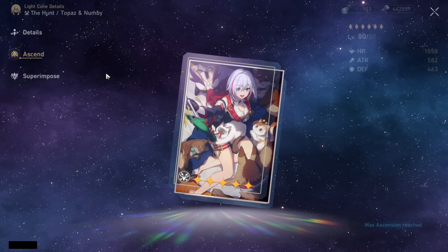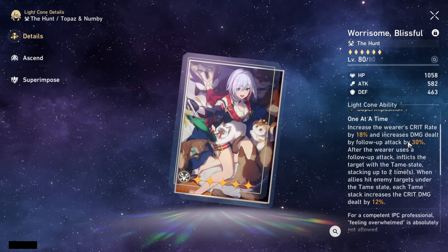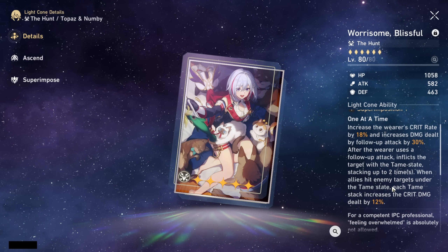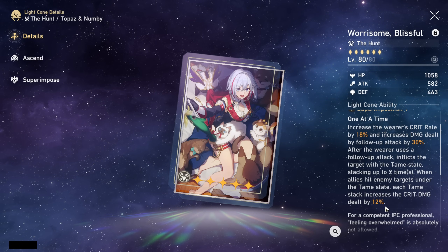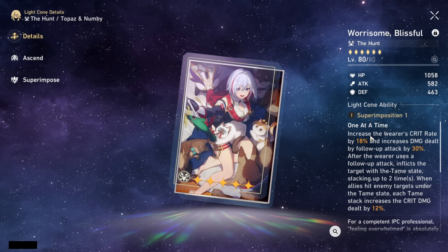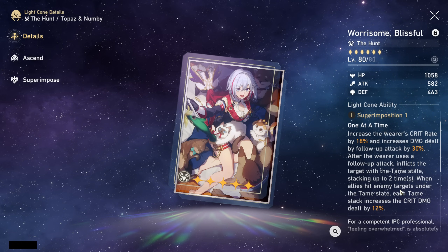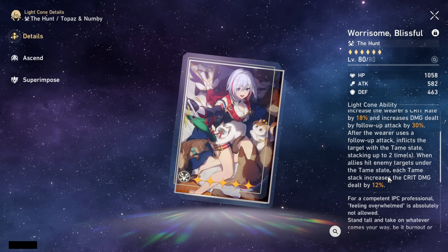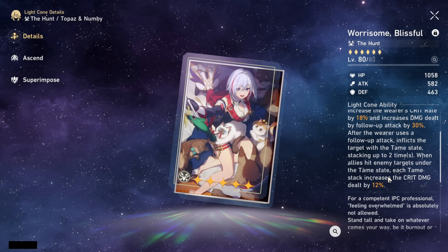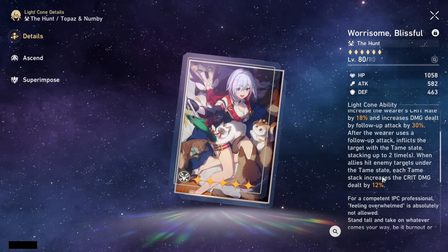Another really good option is Topaz's signature light cone: it increases the wearer's crit rate by 18% and increases follow-up attack damage by 30%. When the wearer uses a follow-up attack, it inflicts the target with the Tamed state stacking up to 2 times, and each Tamed stack increases crit damage dealt by 12%. This is nice because you get even more crit rate than the signature by 3%, a 30% follow-up damage boost, and enemies take increased crit damage — benefiting both Feixiao and her teammates.